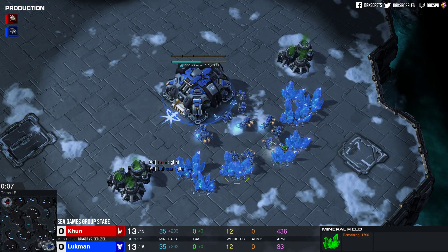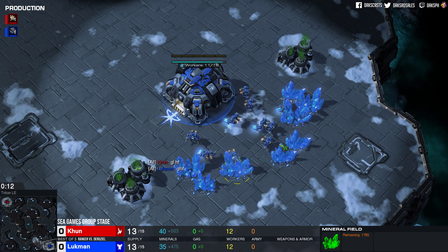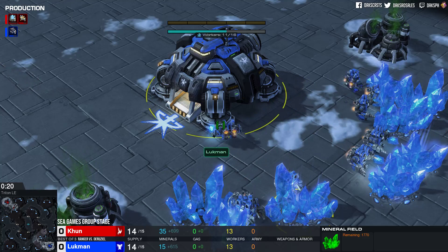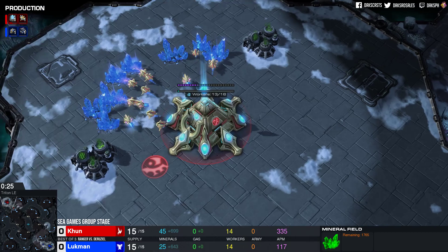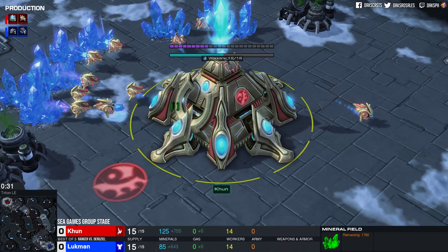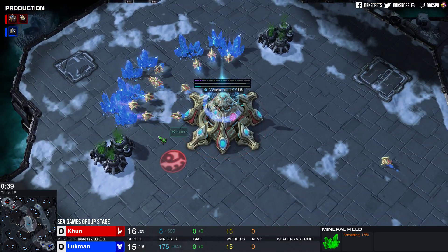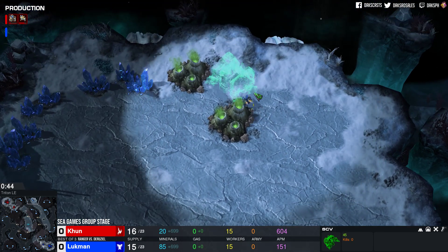Hello everyone and welcome to another SEA Games group stage replay here and now. We are going to be into the winter wasteland yet again of Triton. Introducing our players: on the bottom right, we're gonna get the blue Terran, that is Lukman, the Ruziel. And his opponent on the top left, the Red Protoss Ranger of Malaysia. We are gonna see some action here and now on Triton.